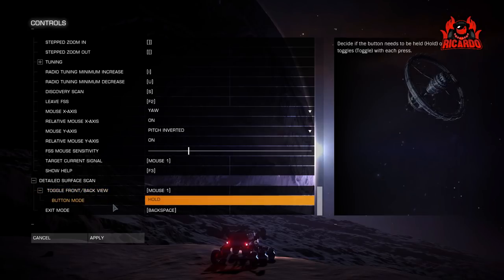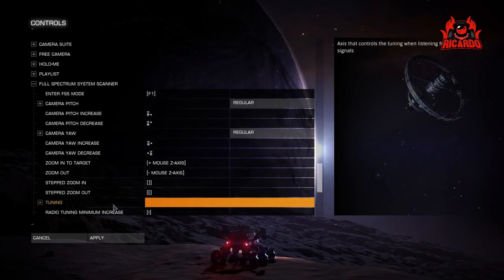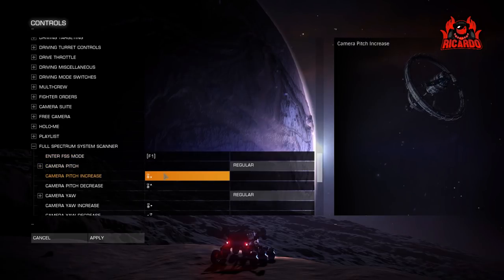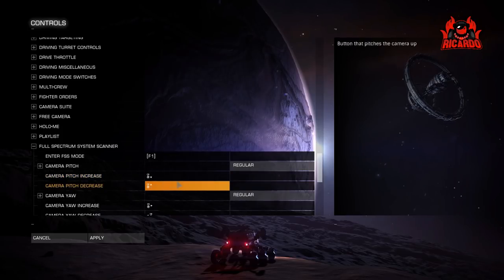Moving on to the detailed surface scanner — not much to configure there. The toggle front and back view I've put on mouse one, with button mode set to hold, which means you hold the button down to enable it. To enter that mode it's F1 again, and I've got the joystick assigned for pitch and yaw.